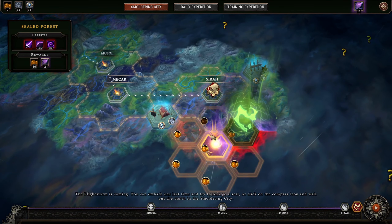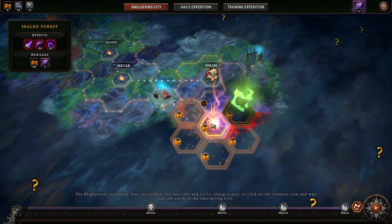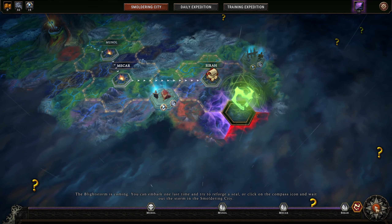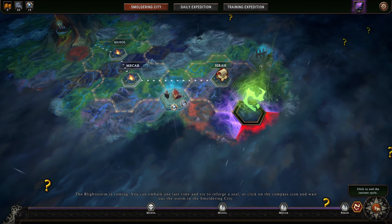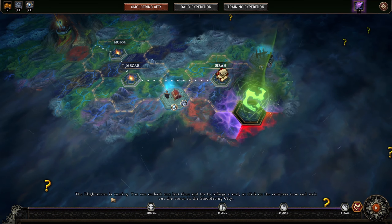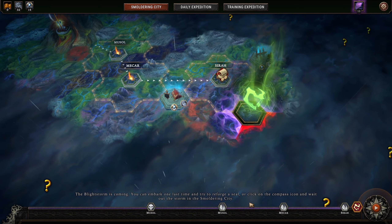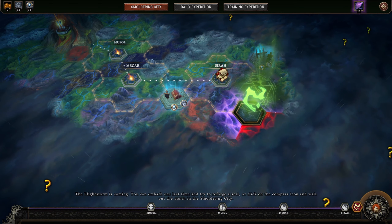We're doing the Sealed Forest here, and if we go a little bit further we get more rewards. This is pinging at me - it says the blight storm is coming. You can embark one last time and try to reforge the seal, or click on the compass icon and wait out the storm. I don't want to wait out the storm - what would be the advantage of that?